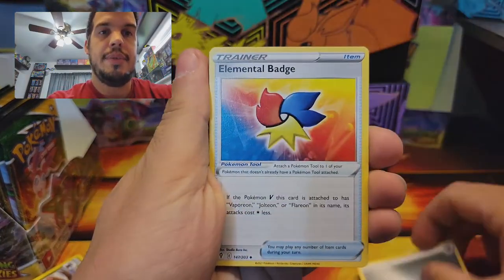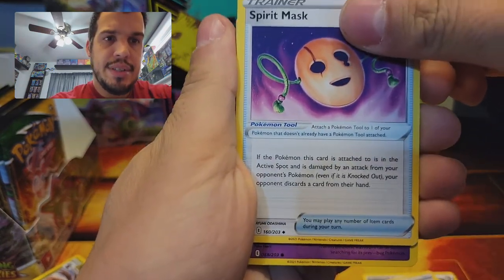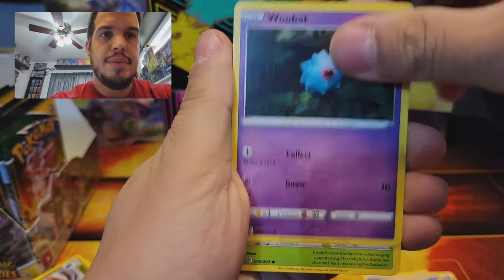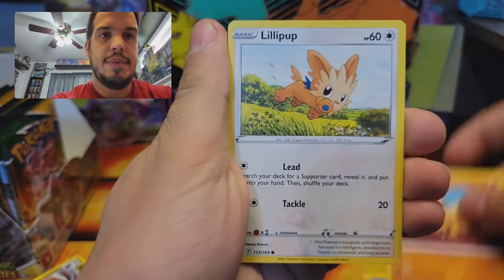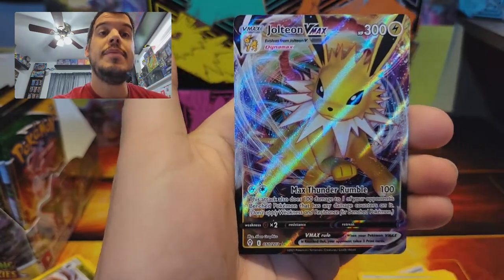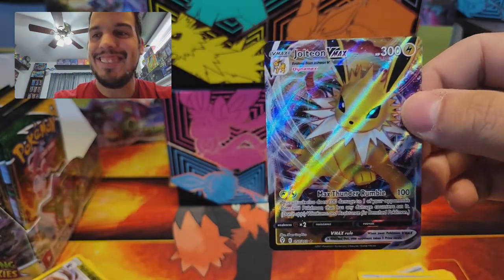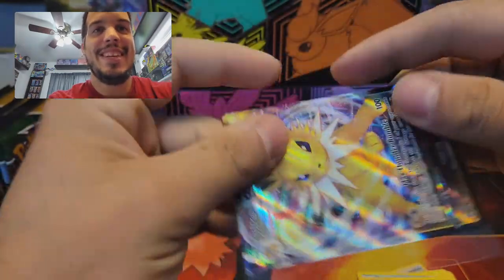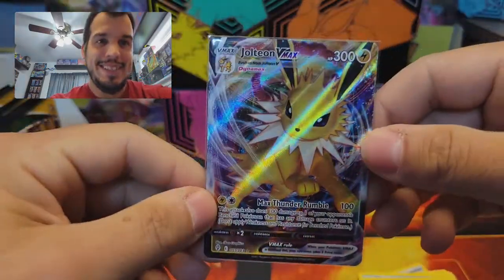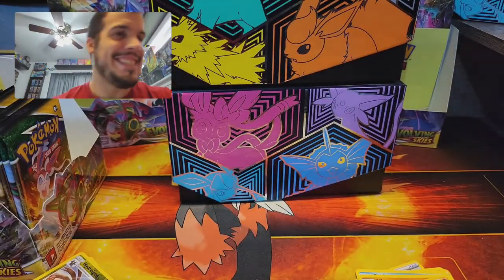Alright, so we got a Steel-Type Energy, an Elemental Badge, Herdier, Spirit Mask — really cool — WooBats, Gossiper, Fee Bass, a Copycat Reverse, and a VMAX Jolteon. Wow, that's super cool-looking! Shout-out to Boochie Man — he pulled one of these the other day with me, so that's actually really nice. We have friends now — we got two Jolteons together!